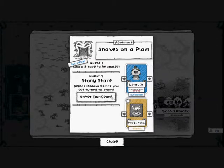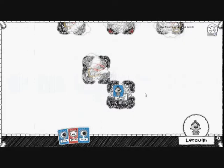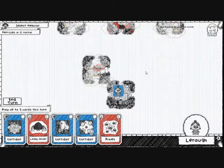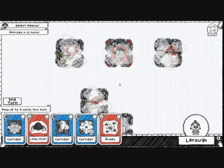Defeat Medusa before you get turned to stone. As the Pirate, you have to get to Medusa and defeat her before a certain turn amount happens. I will have my vengeance with my weird hook on my left hand! Defeat Medusa — petrified in 10 turns.